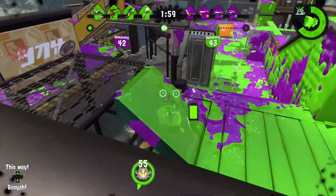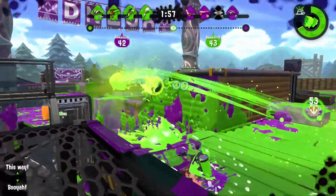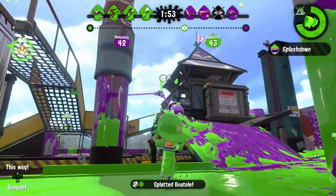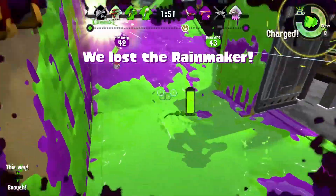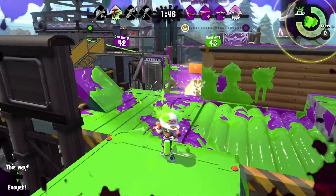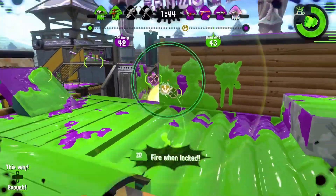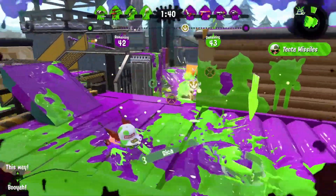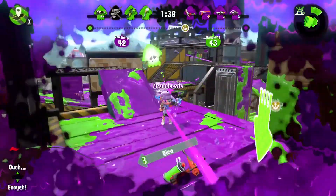96 Gal is getting more accurate with its first few shots. I've always thought of the 96 Gal as a really strong weapon — a two-shot kill weapon makes it really powerful. I always thought that was overpowered, so I think that buff is kind of unnecessary. That's all I got to say about it.